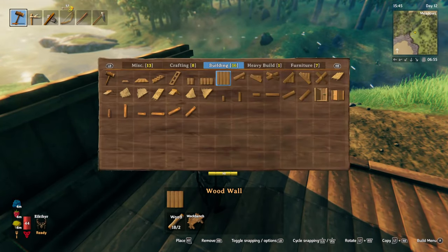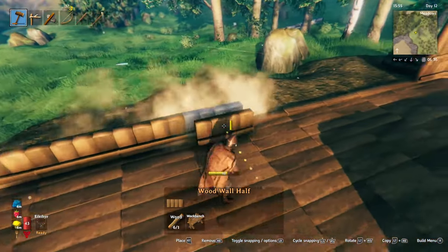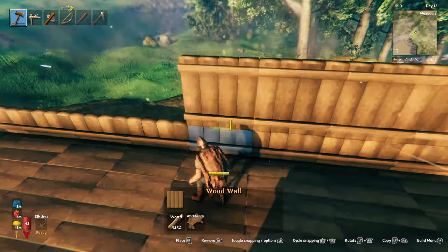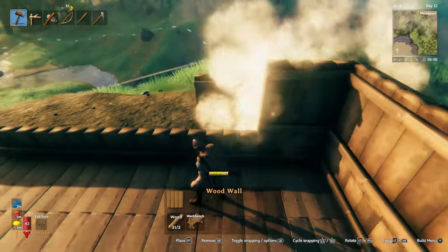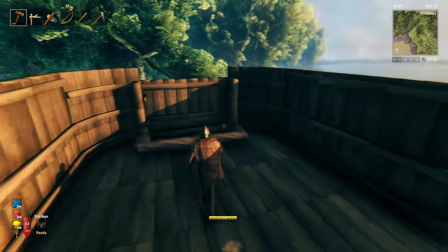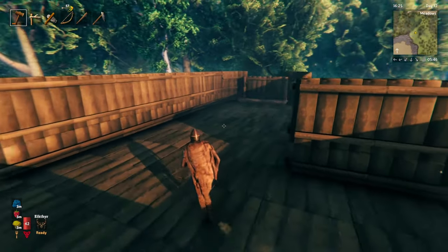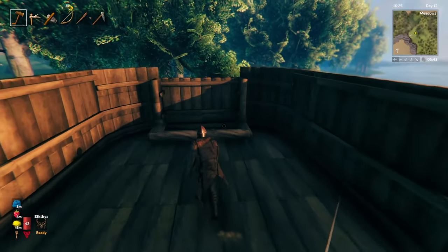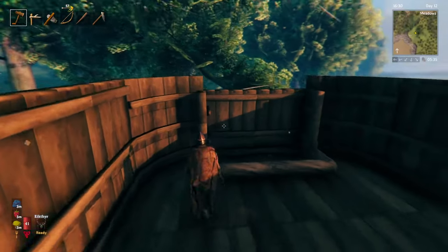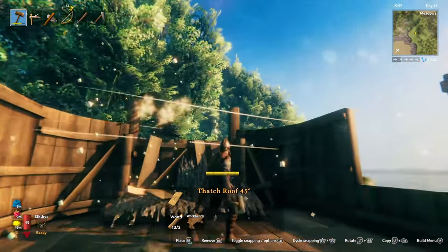All right, let's go ahead and finish off the rest of these walls for now. Now we've got the walls set up, we've got the basic structure going at the entrance. It's starting to come together here. We're going to have to start working on the roof — it might be a little more complicated around this fireplace than I initially expected.